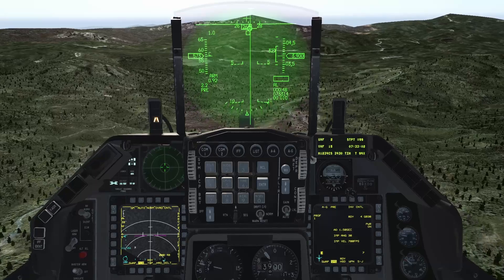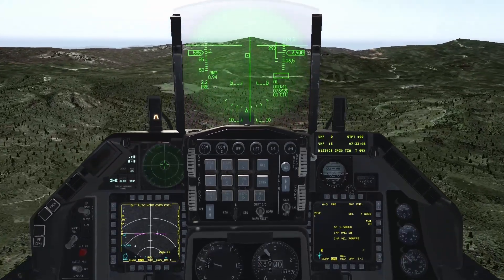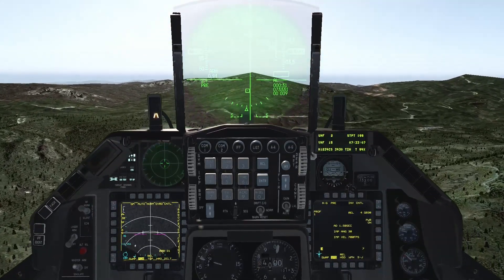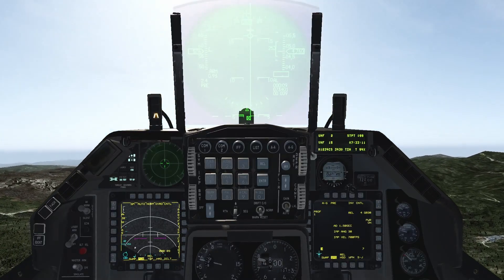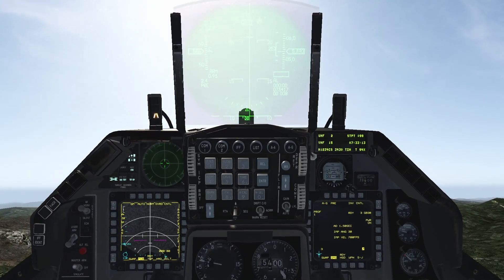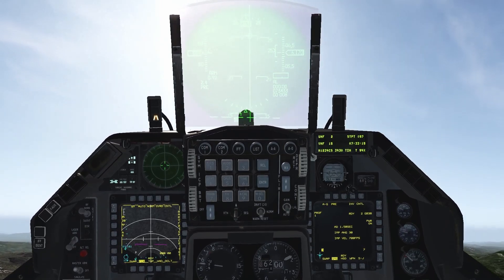When you are about 10 nautical miles to the target, pull up. Try to not go over 4G. Press and hold the weapon release button and try to make the flight path marker meet the solution cue. Once the two meet, the weapon will be released.